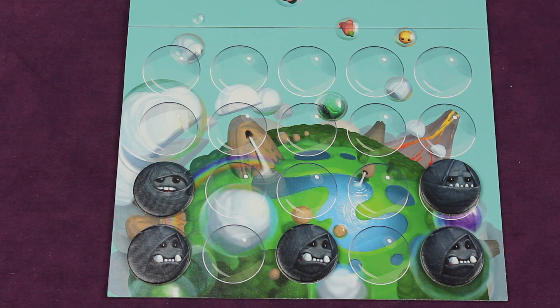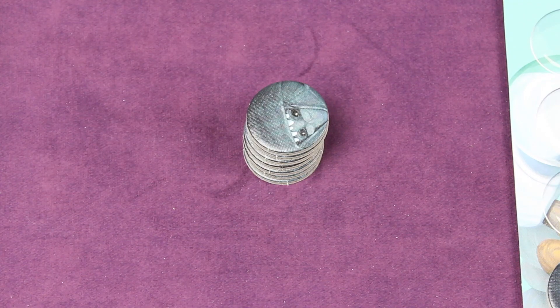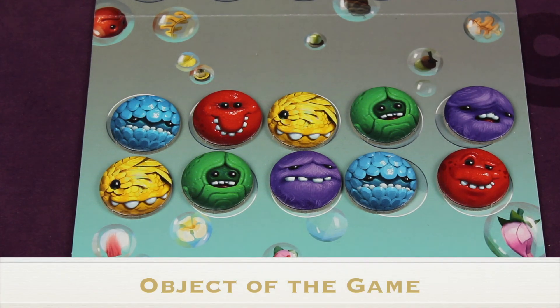You can also have players start at different difficulty levels if playing with a small child or someone with different experience. Next, place between three and five black bubblies in the bag — three for easy, four for normal, and five for hard. Add all the other colored bubblies to the bag as well. Any black bubblies beyond the amount you placed in the bag are removed from the game.